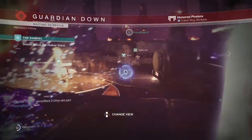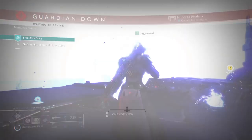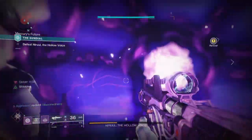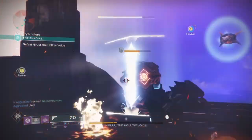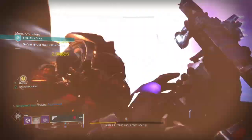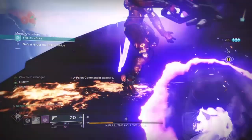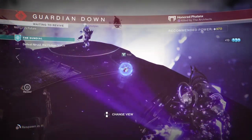Anyways, there you have it — your very own glass cannon build with high grenade and super usage that dishes out whopping extra damage when you're in critical health. Who would have thought being a masochist wasn't such a bad idea? If you enjoyed the video, please leave a like and a sub, and follow me on Twitter to keep up to date with Destiny content — link is down below. Thanks for stopping by, and I'll see you guys in the next one.